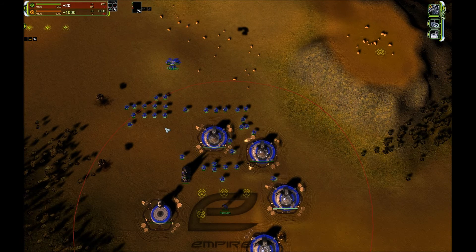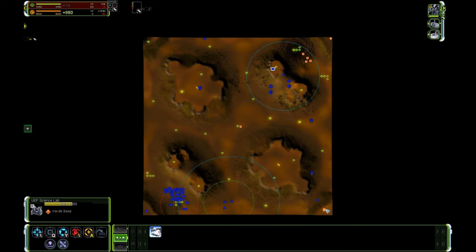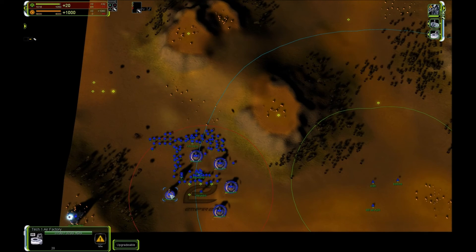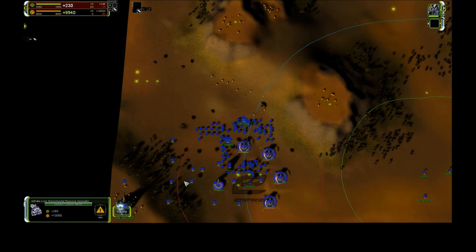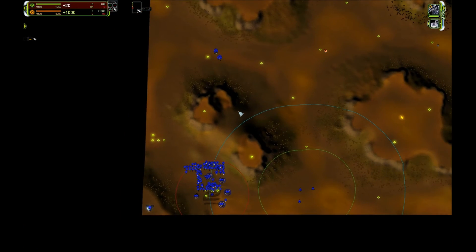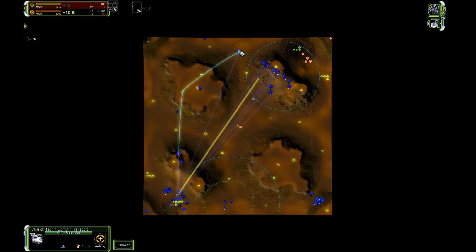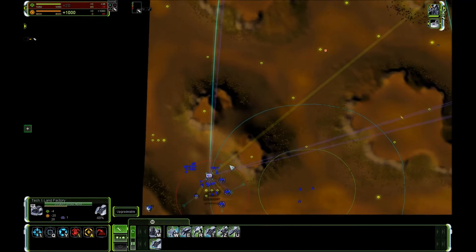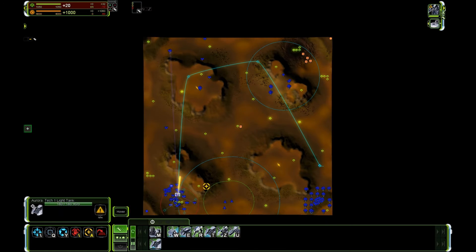Note how the transports wait until they're full and only then start dropping. The exception is when the factory doesn't have infinite production — when the queue ends, the transport picks up those units too. With infinite production the transport always waits until it's full. I demonstrated this with a complex curved movement order just to show that it doesn't have to be straight; you can make it fly in curves and the transports will obey.